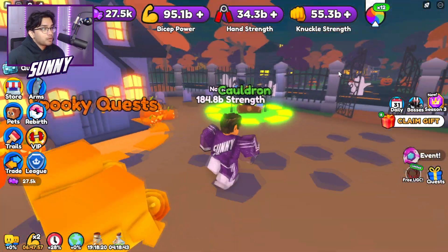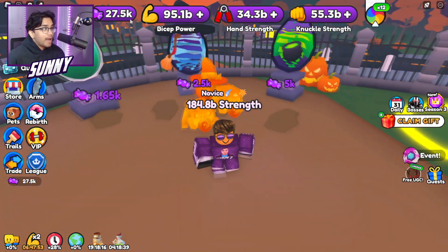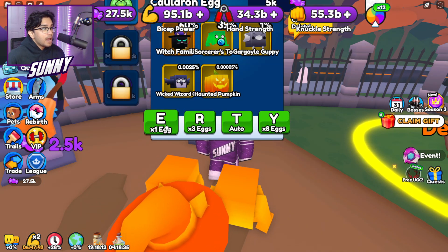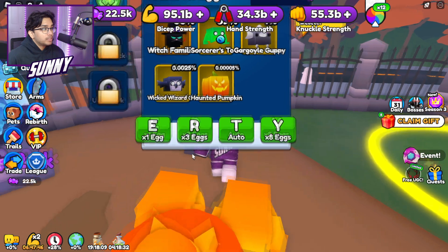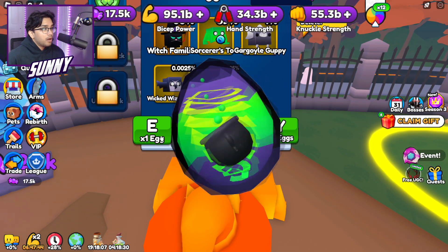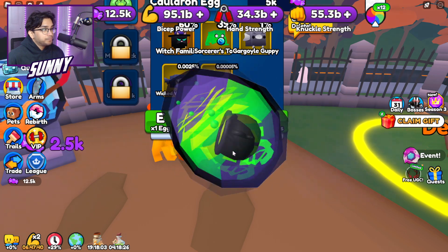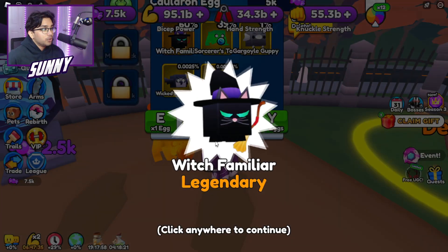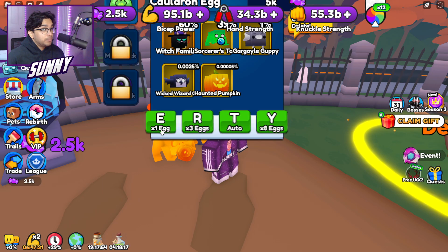Let's come over here and show you guys how to obtain insane candies. Right now I have around 27-something K candy. So we're going to open up this real quick and see if we can actually get something good. Hopefully it's the Haunted Pumpkin. No, we just got another Sorcerer's Toad. Please, something good — we got another one. That's not good at all. I'll show you exactly what I'm talking about when I tell you guys how to get infinite amounts of these pets.